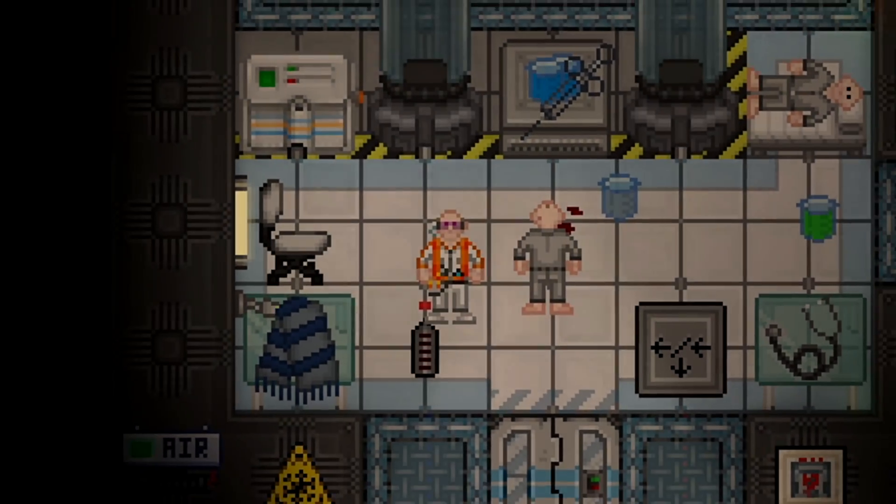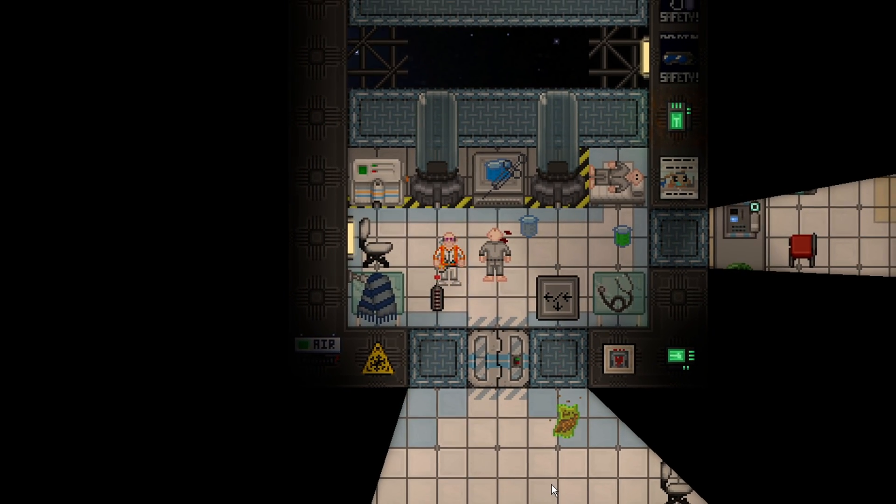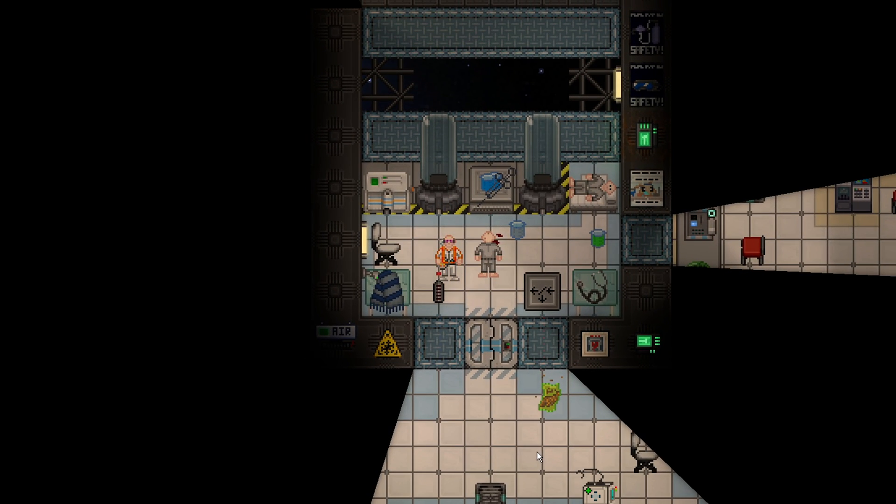Cryopods, and all the medicine that coincides with cryopods, are probably the most useful ways of actually treating people in Space Station 14. It's not necessarily the best at specific treatments — if somebody only has blunt damage, cryo might be a little bit unnecessary. You could actually delay treatment because of just the time it takes to use cryo. But if somebody has two damage types or more, or even just split damages within the same category, cryo is phenomenal.